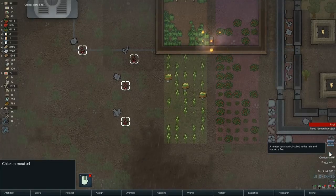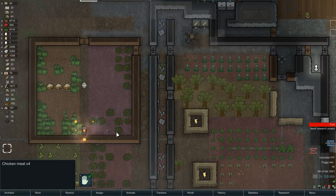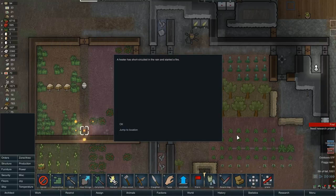Cargo pods — pause. Oh, I turned the heaters on. It's raining out, let that be a lesson to you. Anyway, let's bring in the chicken meat, let's put out the fire. It's probably time to roof this stuff again — let's not roof it yet till the flame is out, we may overheat things anyway. Yes, we've got a heater that short-circuited in the rain and caught fire.